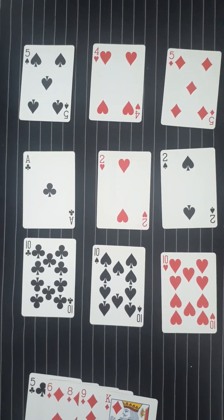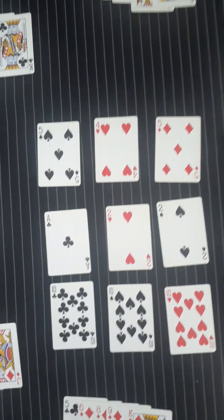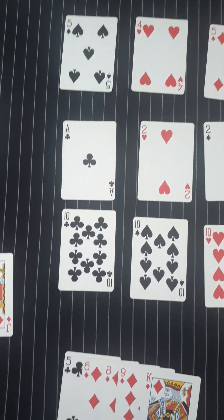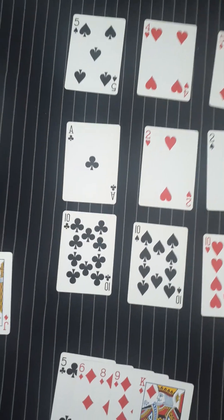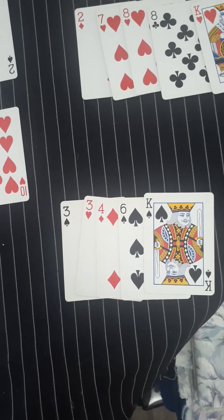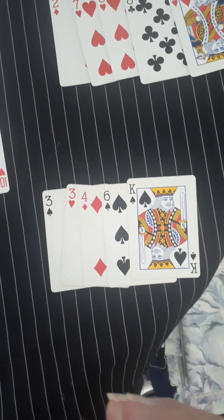Now we have to figure out who had what and who won the hand. Ace, deuce, four, ten — so it's a ten, four, two, one on the table. A three and a five would win the hand. Here's a three and a six, so it gives him a ten, six, three, two — no.